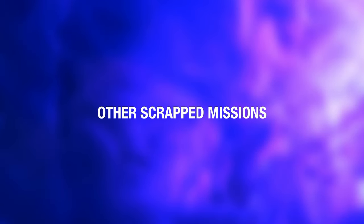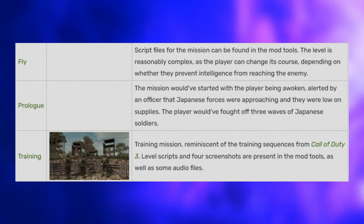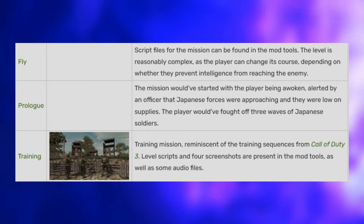Other Scrapped Missions — besides the scrapped Rhineland and Holland missions, there are a couple of other scrapped campaign missions titled Fly, Prologue, and Training. According to script files found in the mod tools, Fly would be a complex mission where the player could change its course depending on whether they could prevent intelligence from reaching the enemy. Prologue would have begun with the player being awoken by an officer, establishing that Japanese forces were approaching and supplies were low. Training appears reminiscent of the training sequence from Call of Duty 3. There were also apparently two additional levels that took place in Berlin: BUR_1B and BUR_1B_2.